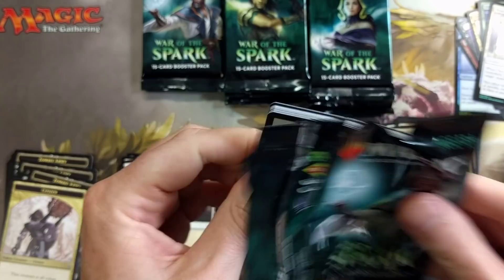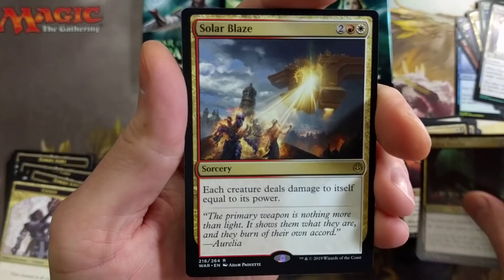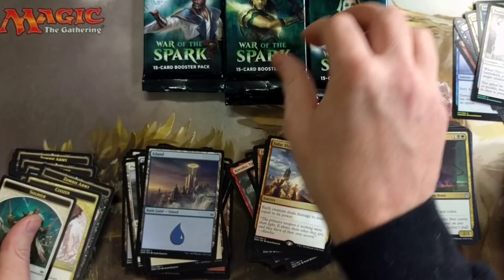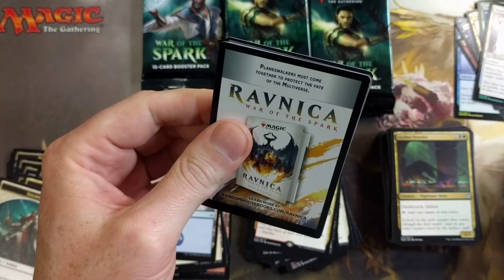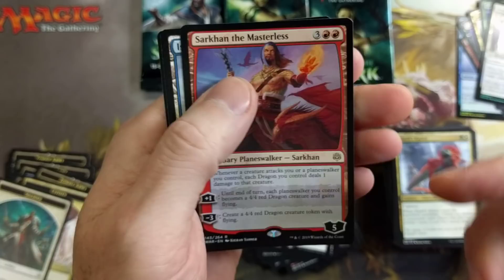Teferix is a great card if you're playing around with planeswalkers or just want to sweep the board. If you're running black, that most definitely is going to be in your sideboard. Leyline Prowler, Bond of Discipline, Solar Blaze — each creature deals damage to itself equal to its power. Not a bad card. I've seen less and less competitive creature builds in this meta; there's a lot more trickery afoot.